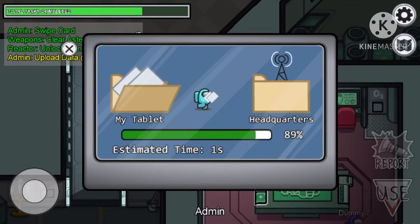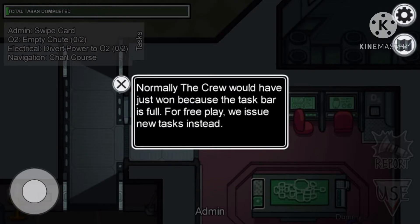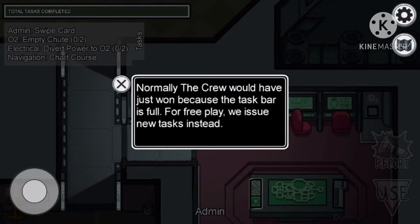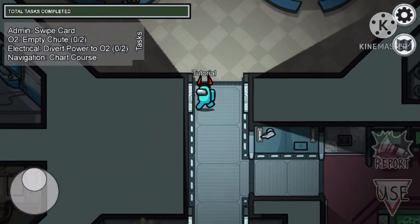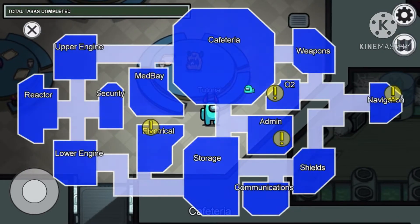Follow the yellow arrow and it will point you to your next one, which in this case is admin. Just like it says, normally the crew would have won but it's free play so I don't win sadly. Those are your goals — you just have to complete the crew tasks. Now I'm going to show you the map for you to pause and study.